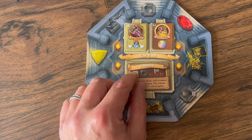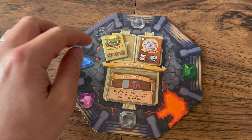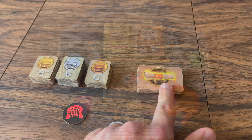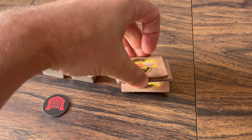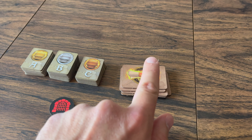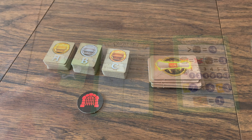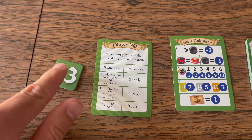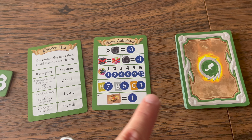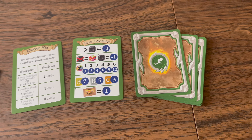Each dungeon has two artifacts matching its letters and an enchantment tile placed there as well. Depending on player count, you'll have a set number of enchantment tiles in a stack — when they're gone, that's the game timer. Each player also gets a gem multiplier tile in their color, a player aid card, a scoring reminder card, and their shuffled deck of 10 monster cards.